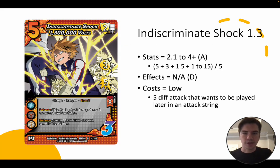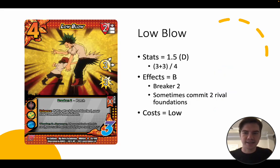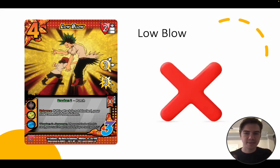Let's look at some current cards. Indiscriminate Shock has A tier level stats — the effects are essentially all folded into the stats on this card — and a very low cost to play. Because it's low cost and has A tier level stats, it's going to see play. Low Blow has horrible stats. The only really relevant effect is the Breaker 2, which is not A tier in and of itself — it's definitely B tier. So you have B tier level effect and D tier level stats: it's not going to see play.